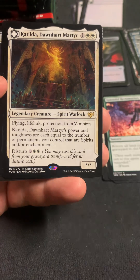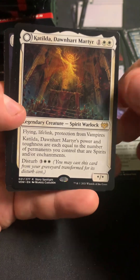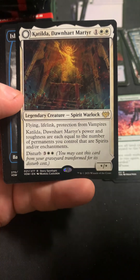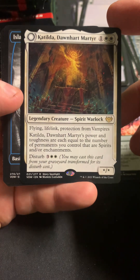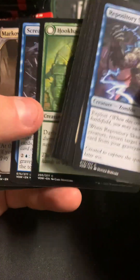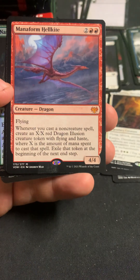Big stakes would be doing the collectors boxes, but I find it hard with some of them because it just doesn't seem worth it. We got Catilda Dawnheart and Murder. That rare is actually a couple dollars at least the last time I looked. Maybe there were two Catildas? Hey, there's a Manaform Hellkite.